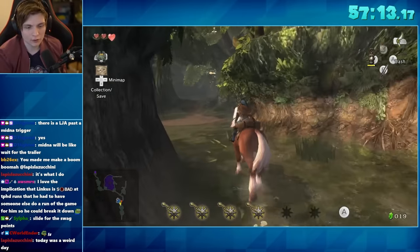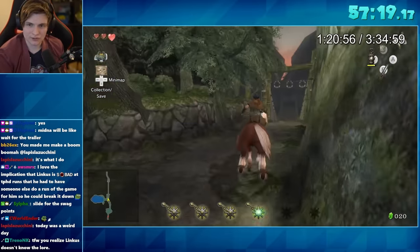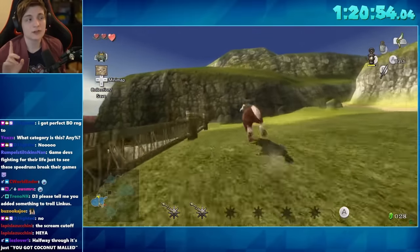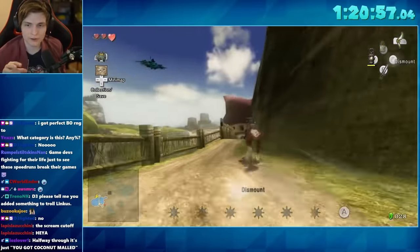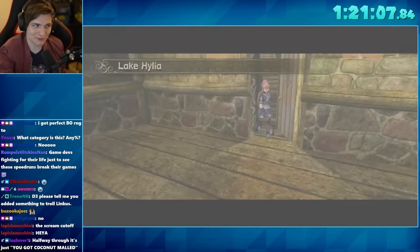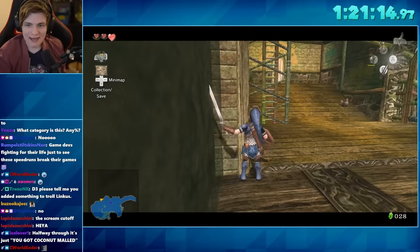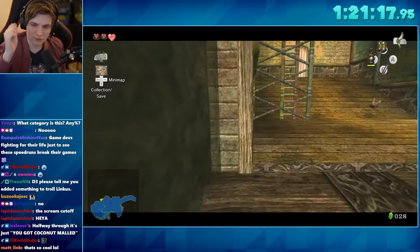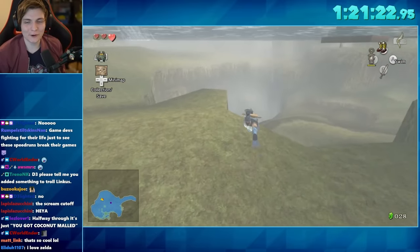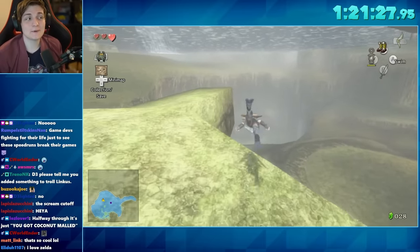We do a quick detour to pick up the Iron Boots, then head back to the Zora area. Once we have the Iron Boots and make it back to Lake Hylia, there's some really cool movement to get back down. We do an Epona slide to get off Epona, sliding down all those stairs beautifully. Then to get down even faster, we go up to this edge, do a jump slash with the sword to partially clip out a bounce, which lets us fall through the floor down into the canyon area where the main pool of water is, skipping having to slowly descend.